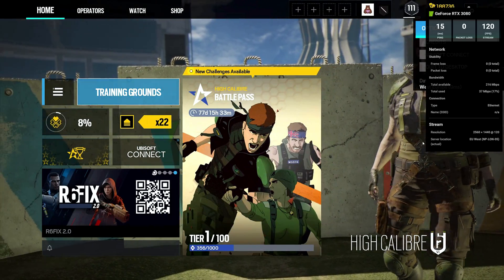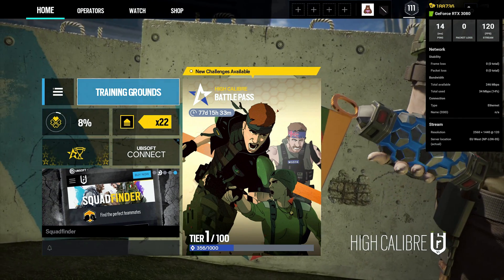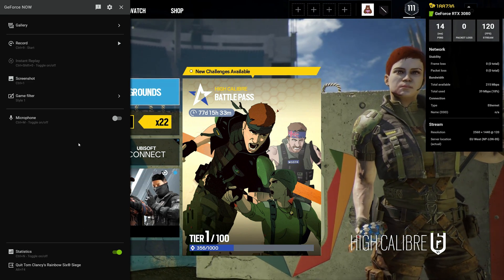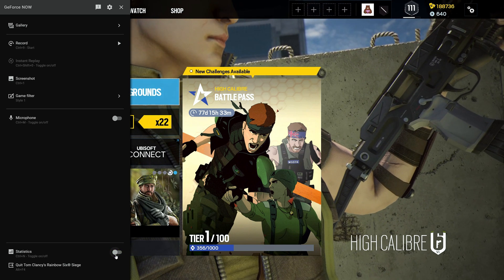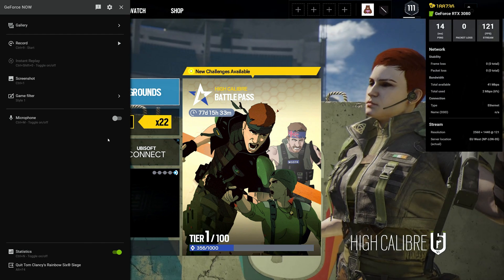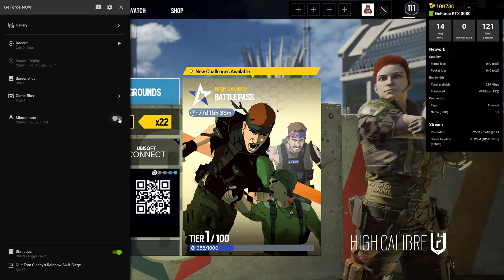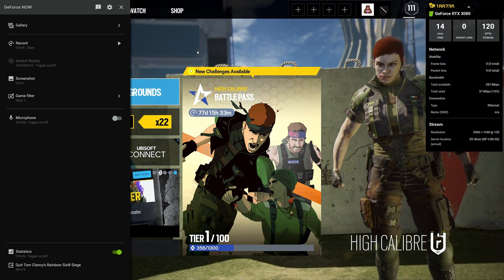Another very useful feature is CTRL+G, which is pretty much the home hub of the GeForce Now overlay. All your settings and features are going to be here. At the bottom you can see Statistics, which is CTRL+N. There's also Microphone right here, which is the most useful feature for me as a content creator — I don't want my voice to be in the games I'm recording, so I like that turned off, but maybe you like it turned on.